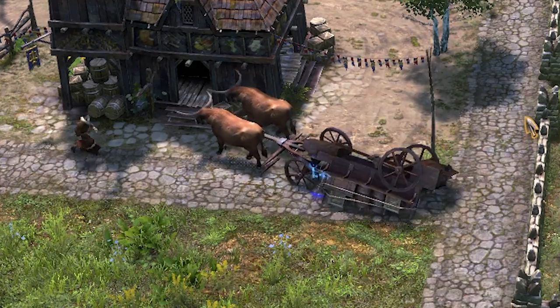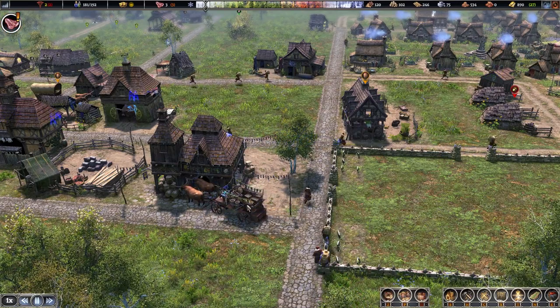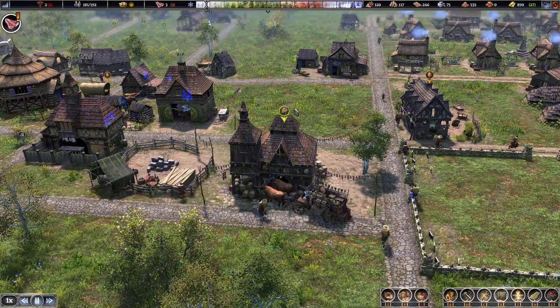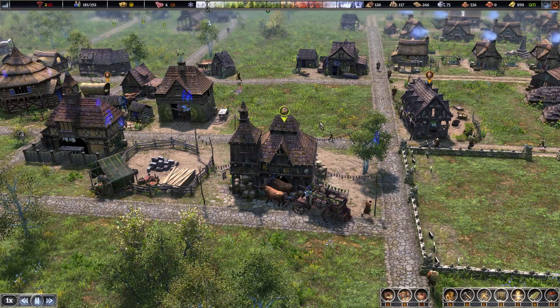When the trader arrives at the trading post, you'll get an icon on screen. This icon indicates there's a trader present, so in case you miss the wagon arriving you'll hopefully catch this notification icon instead.